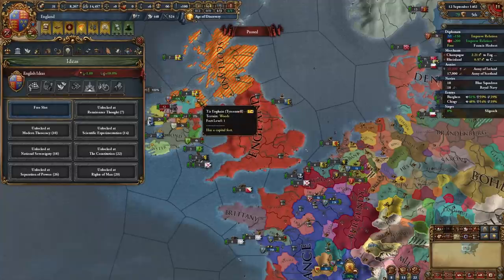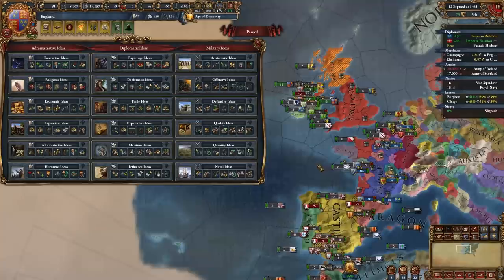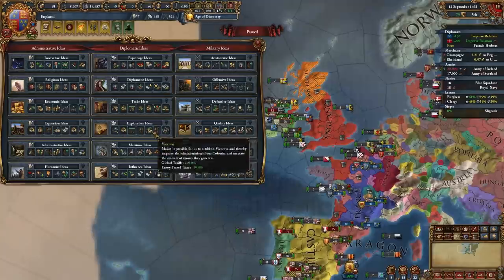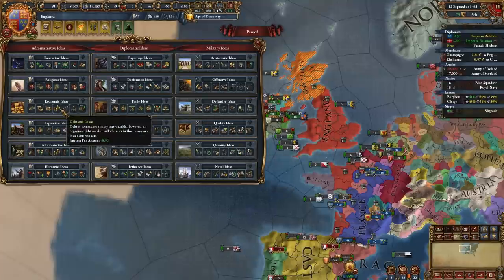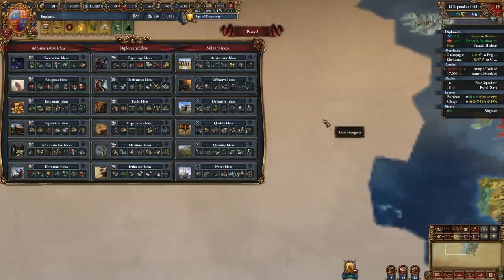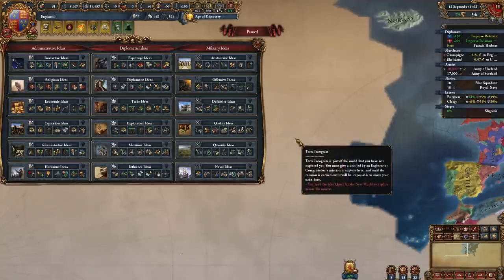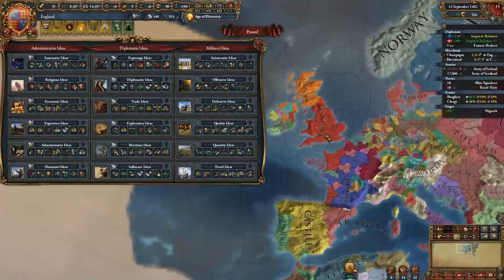For your first idea group as England, you can go one of two ways. You can open with the classic exploration and expansion combo — though England is a bit further away and takes them later than Portugal or Castile. I recommend taking exploration and expansion as your third and fourth idea groups if not first. Otherwise, open with quantity and economic, then exploration and expansion. Either way, you'll still colonize mainly North America due to your position in the English Channel trade node.